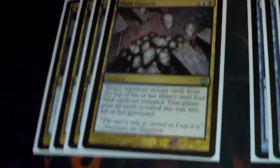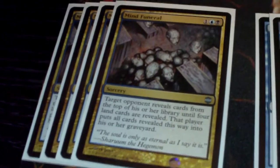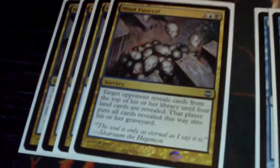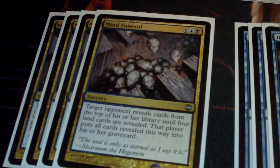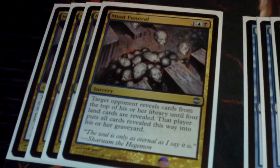I've got four Memory Erosions — probably the best mill spell ever made, at least in my opinion. I've had people get so screwed by casting a single Memory Erosion. Someone won't have any mana until the middle of their deck — they're losing half their deck until they get those four lands. It's a really good card.